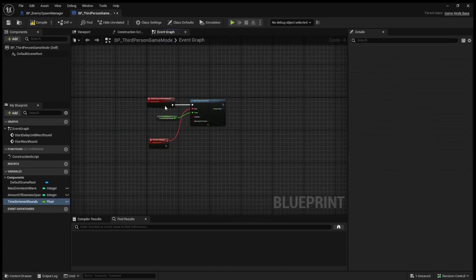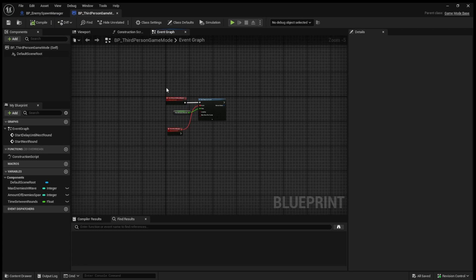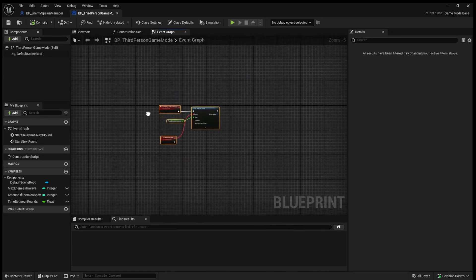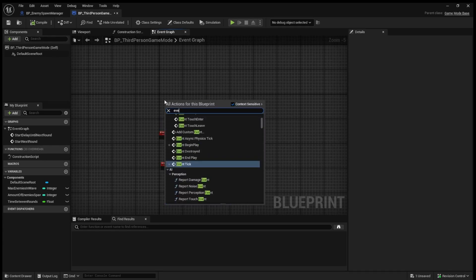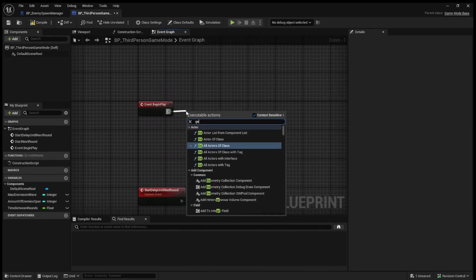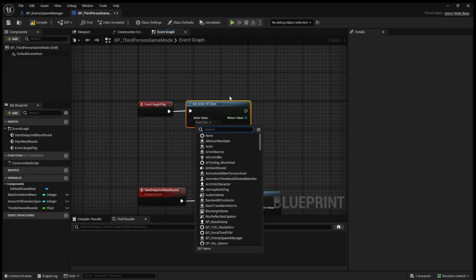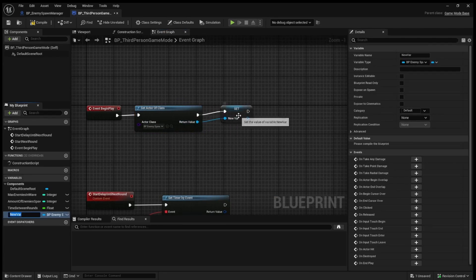So now our game mode is going to be tracking the time in between the waves. What I'm going to do is get a reference to our enemy spawn manager. In the game mode on Event Begin Play we call Get Actor of Class set to BP_EnemySpawnManager, then promote this to a variable called 'enemy spawn manager'.